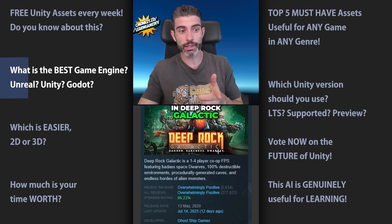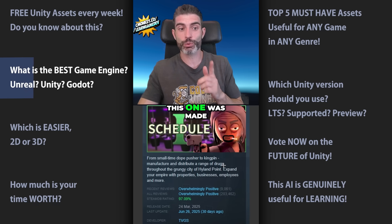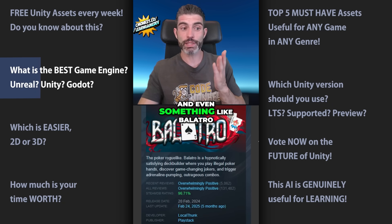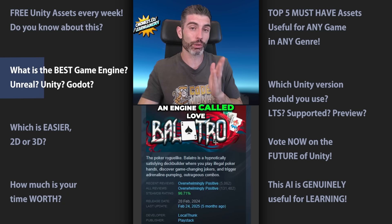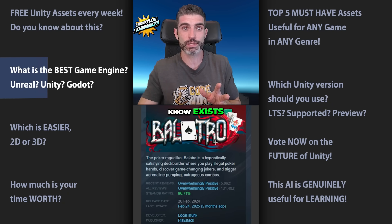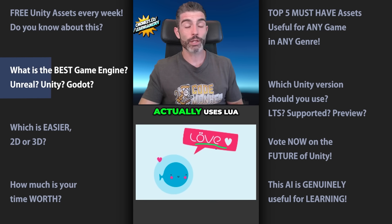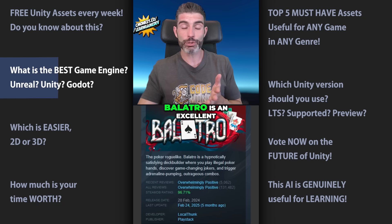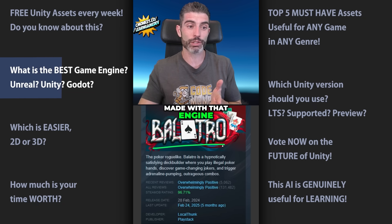For example, Deep Rock Galactic was made with Unreal. The recent mega hit Schedule 1 was made with Unity. Dome Keeper is another excellent game made with Godot. And even something like Balatro was made with an engine called Love2D that a lot of people don't even know exists. This is a free open source engine that actually uses Lua, which you probably wouldn't think is the best language for game development. But again, Balatro is an excellent game and it was made with that engine and that language.